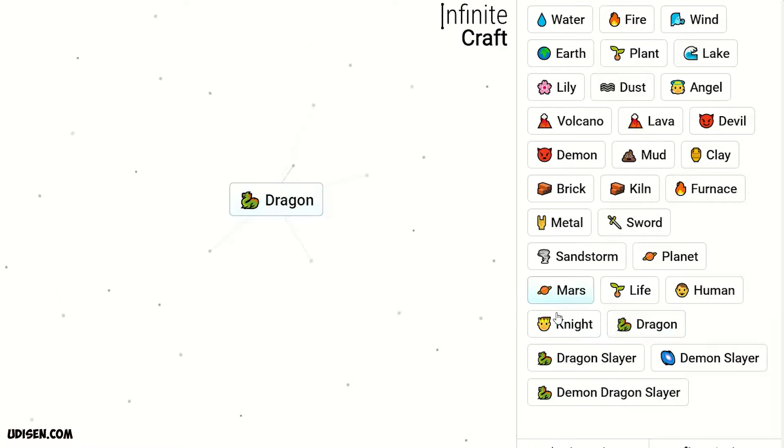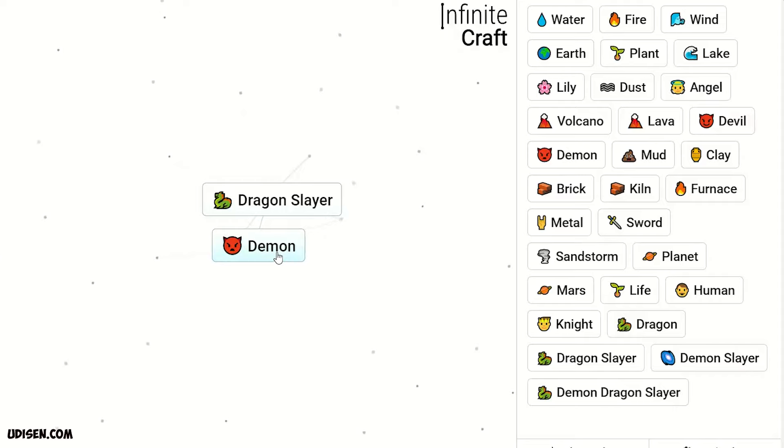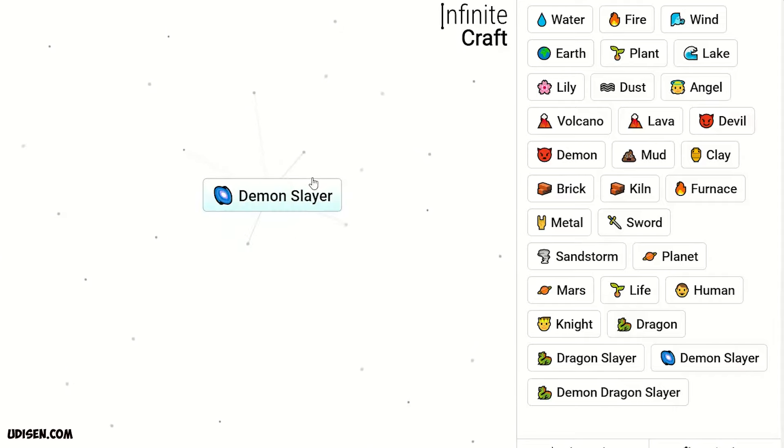Dragon and knight — we receive dragon slayer. But we need demon slayer, so we combine dragon slayer and demon — we receive demon slayer. That's the final result! You'll find links in the description.